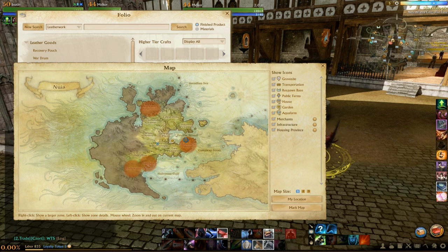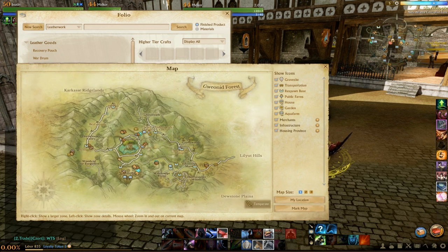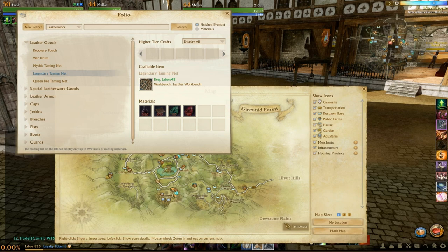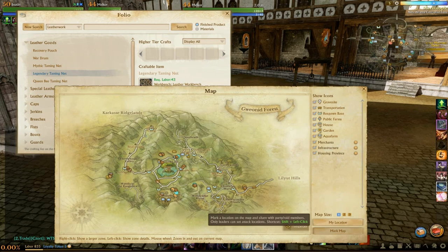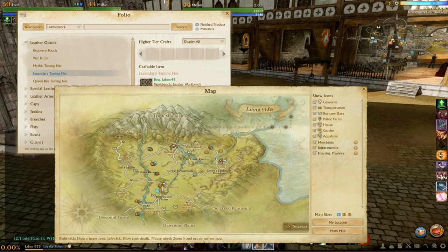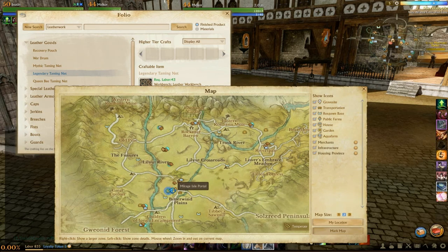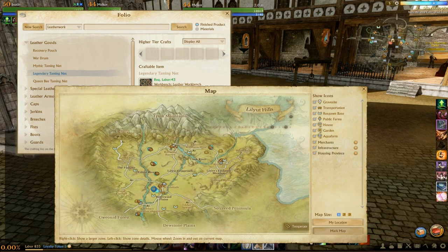In Gwinoid Forest, in Woods of the Forgotten, you have one of the legendary bosses, which is Farcrag the Wanderer. He'll be in the Woods of Forgotten, which is kind of to the southwest of Gwinoid Forest. And then finally, on the western continent in Liliate Hills, just to the west of Windshade, you're going to have the Windlord, who is this giant wind elemental. Pretty damn cool world boss to fight, so if you're looking for him, go there.